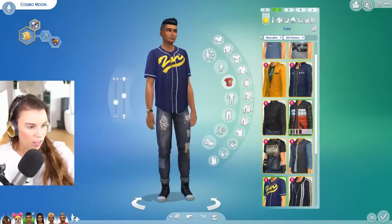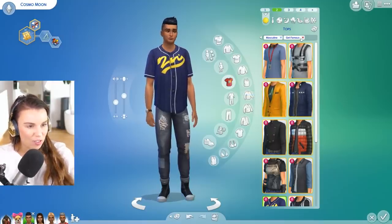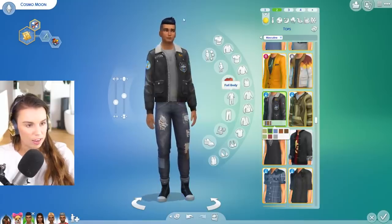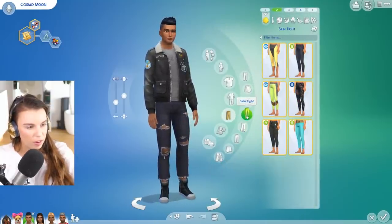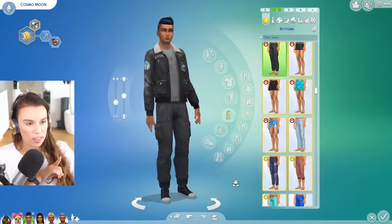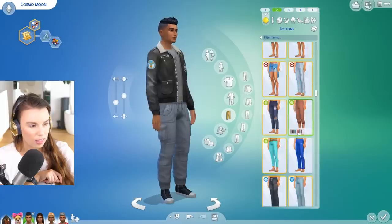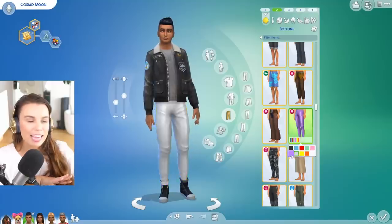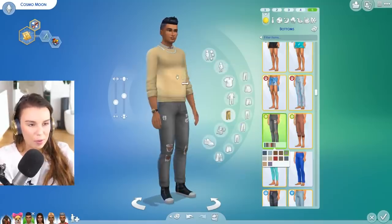I still don't like that outfit either - we've developed style over time and it's changed within this Create-a-Sim video. There's actually a really cool military jacket from Strangerville that I'm tempted to use - I think that's pretty cool and could be a very expensive designer item. Imagine if he had like bright-colored pants - I think he will get into the bright colors eventually, but for now we'll make it a little bit more laid back.